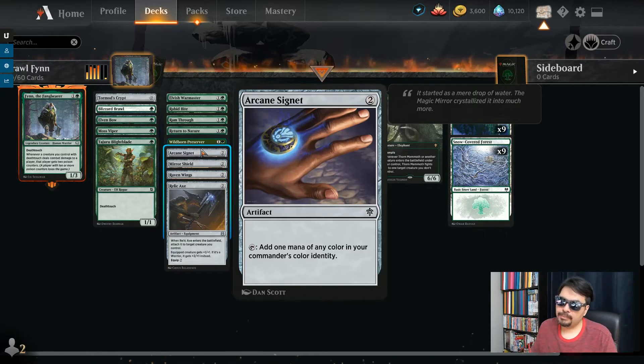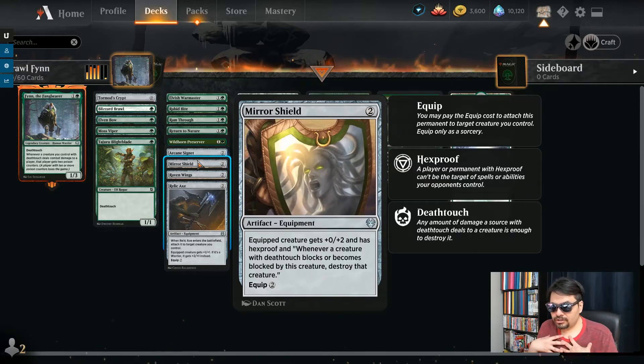Arcane Signet, of course, to ramp your mana. More mana versus your opponent is more good. Mirror Shield — our creatures are all about death touch, and people forget that the Mirror Shield negates the opponent's death touch. Equipped creature gets plus 0, plus 2 and has hexproof. Whatever creature with death touch blocks or becomes blocked by this creature, destroy that creature. People forget that all the time. They attack with their Questing Beast and you just bounce it back right to them — the Questing Beast is dead completely and they rage quit.